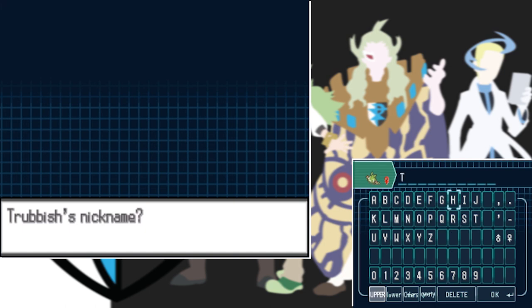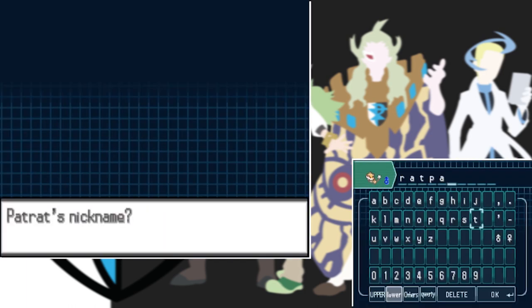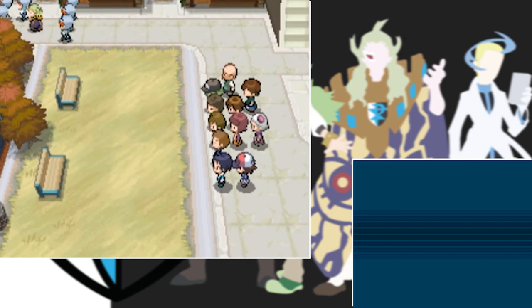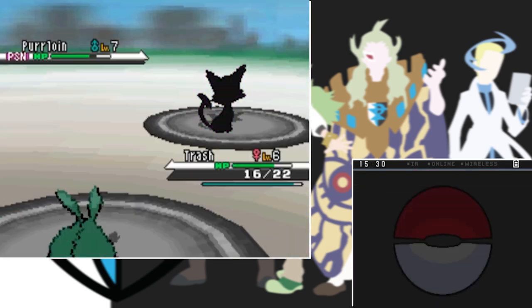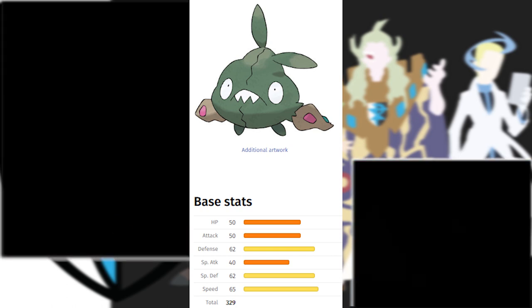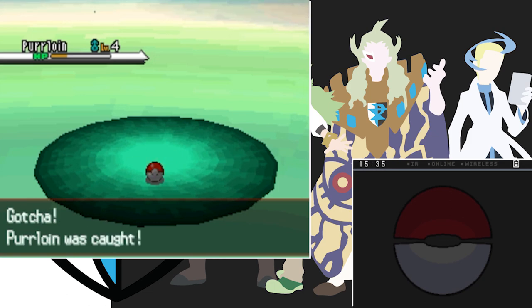In the lab the professor lets us nickname our Trubbish, which we name Trash, because that's what it is. We head into the grass and catch a Patrat which we name Rat Pat. Arriving in the next town we have our first meeting with Ghetsis and his organization. He tells people Pokemon should not be captured and should be free. Then N comes up, says our Pokemon talks to him, and wants to fight us. He only has a Purloin which we take out easily with Trubbish even though we're one level below his. Trubbish also has pretty good speed - unexpected from a trash bag. Traveling to the next route I find a level 7 Patrat, catch a new one, and also capture a Purloin which I name Mittens - just a generic cat name.